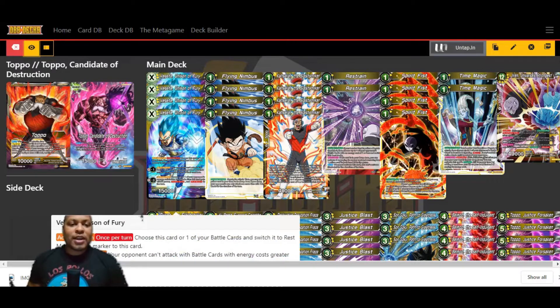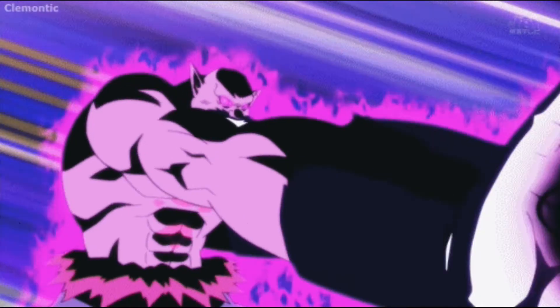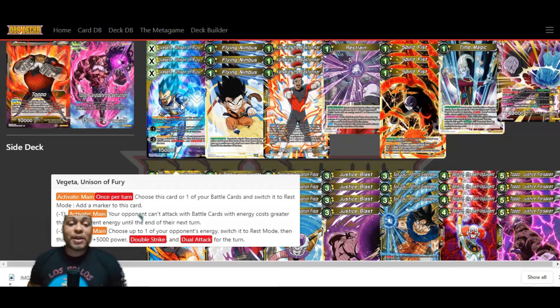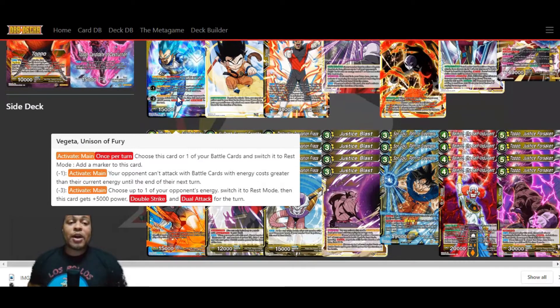The Unison card I decided to put in here is Vegeta Unison of Fury. This Unison card came along with the Universe 11 expansion set that recently came out. I went ahead and did a pack opening for that, so you can check out what other cards you get in the set. Most of the cards I did use here, but there were a couple I didn't use in this final variation. These are the new Unison cards — they don't have any combo power, and they have their own special area on the playing field.